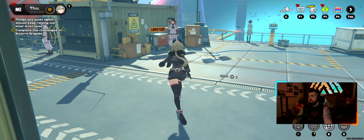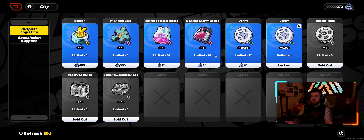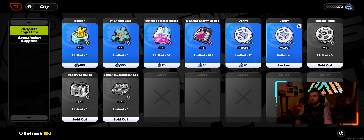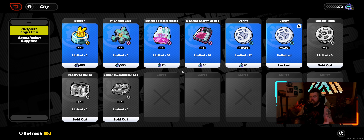If we pop into the nest, we can see these S-merits here. These can be exchanged for Dennies over at the logistics guy. This guy over here — you can convert S-merits into Dennies or any other resource you want.